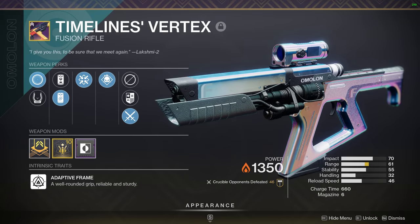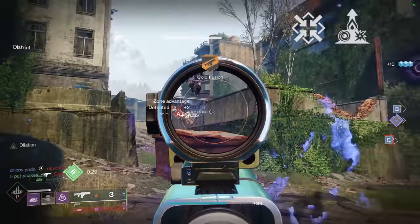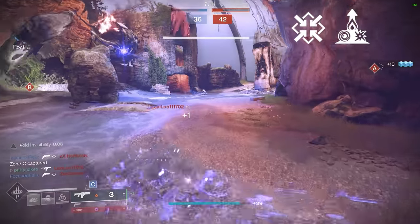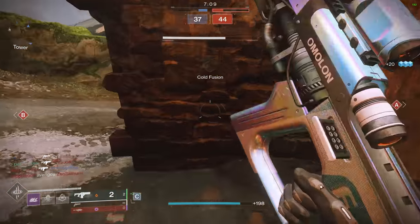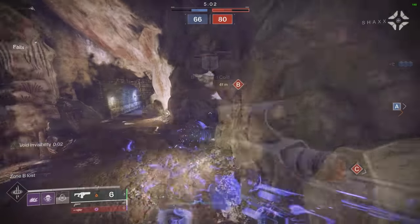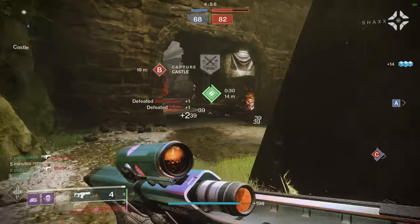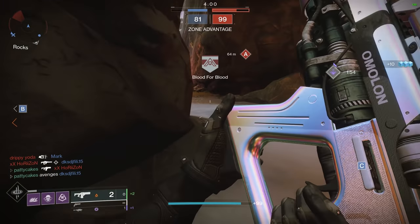Timeline's Vertex is an Arbalest adaptive fusion rifle with access to high zoom scopes and the elite perk combo of Firmly Planted and Elemental Capacitor for a crazy stability boost. Back in the day, Elemental Capacitor used to be overkill, but now it's actually pretty noticeable after the Firmly Planted nerf. Timeline's Vertex is one of the most consistent feeling fusion rifles in the game — it's an absolute laser beam, and it's an Arbalest fusion too, which almost automatically makes it a good one. I'll rank it in the A-minus tier. After all, Snorri can reach a comparable consistency level without giving up Successful Warmup. But if you still have one of those god rolls collecting dust in your vault, definitely give this one a try.